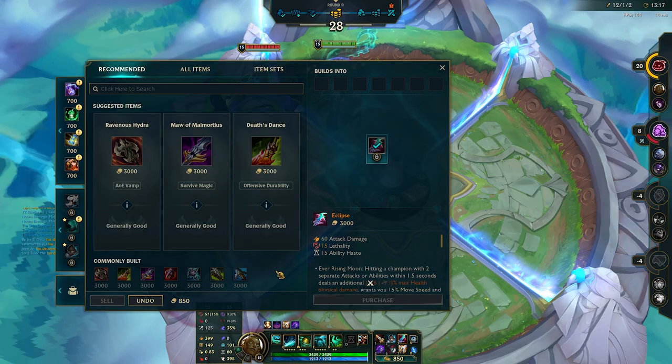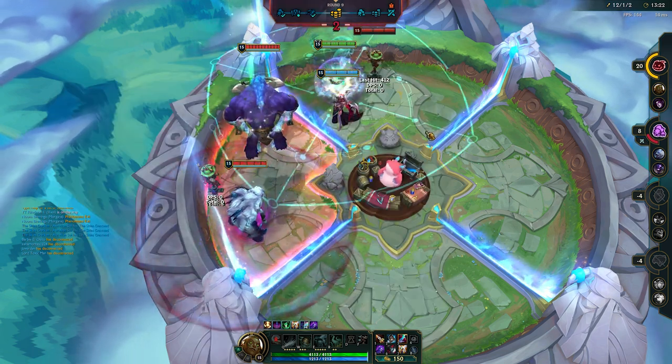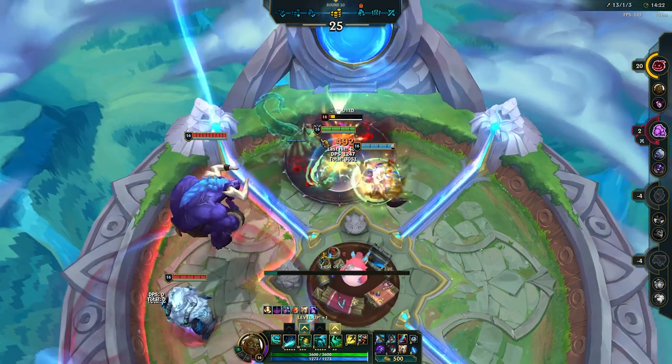By the fourth item, you are usually at a stage where losses cause eliminations, so pick up a Guardian's Angel to burst and return to life. If you manage to reach your fifth item, it is usually best to pick something which will help you, like armor penetration if you are up against two tanks for example.